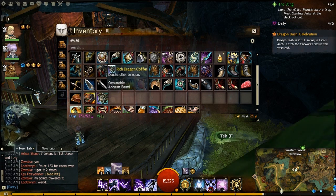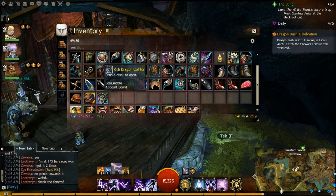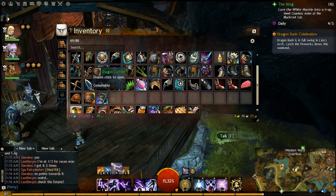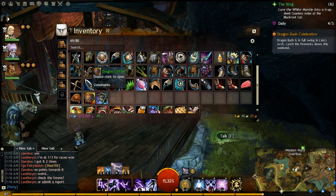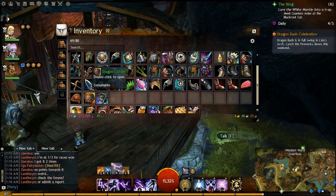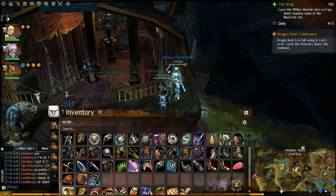Now, the Dragon Coffers and the Rich Dragon Coffers have the same items in them, but with the Rich Dragon Coffers you have a much better chance of getting them. They'll always come with the Zytan Taffy Candy, and there's a chance to get fireworks, a chance to get a mini Holographic Risen Knight, and a chance for the Jade weapon skin tokens.